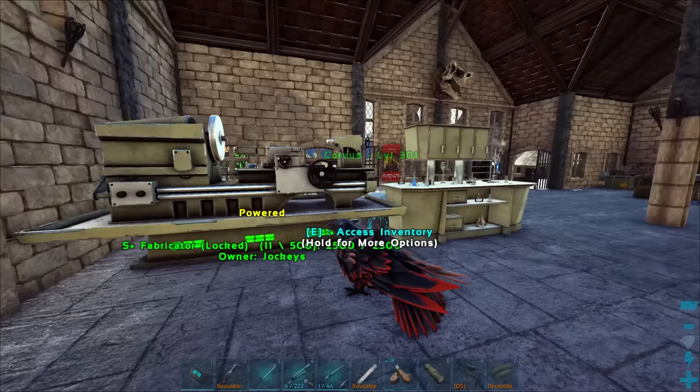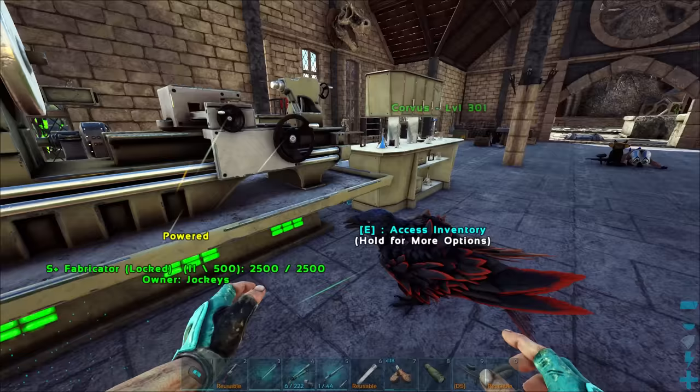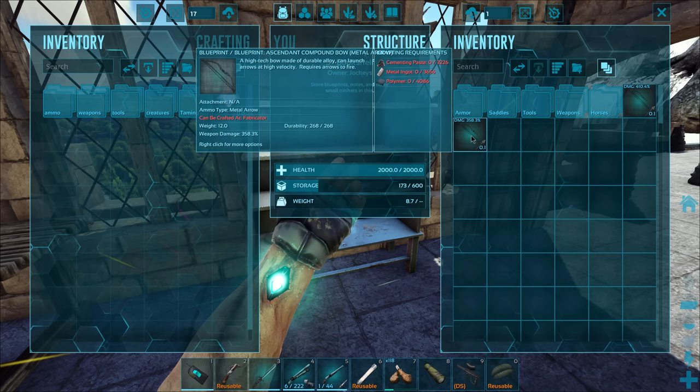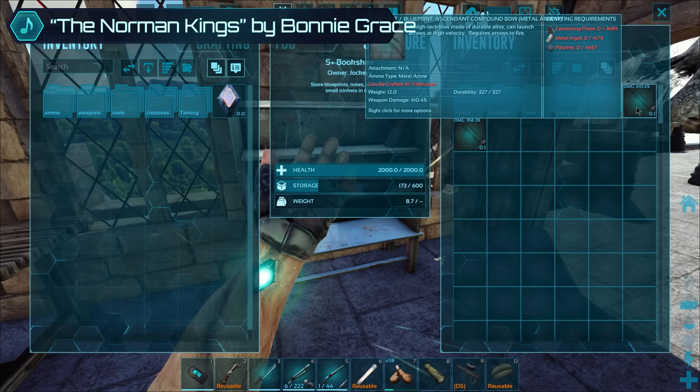Real quick before we actually go out and get that Brachy, we're going to be making up this boat blueprint. Let me just show you our previous one. I picked this one up just today. Here's our previous one right here — it's got 358 on the weapon damage, and then 268 on the durability. This one's bumped up by like 50 on each of those, so we're rocking 410 on the damage and then 327 on the durability.